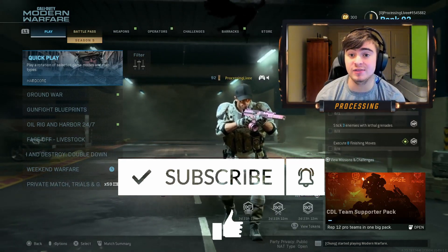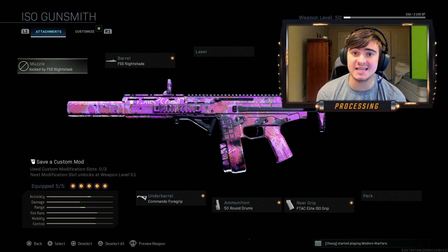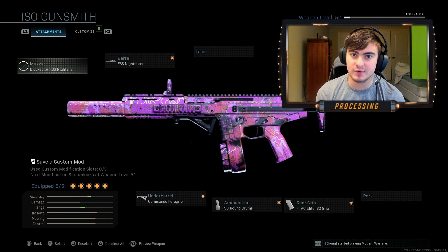Let's jump right into the video. On Swag's class setup, he actually has the FSS Nightshade Barrel, the ISO Collapsible Stock, the Commando Foregrip for the underbarrel, 50 rounds for the ammunition. And then instead of running Sleight of Hand like he does on his perk, I tossed on the F-Tech Elite ISO Grip. The reason I'm not running Sleight of Hand is because I'm not running duos or trios — I don't need that insane reload speed. I've already got 50 bullets, I have no need for it.